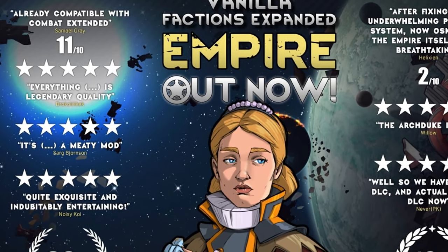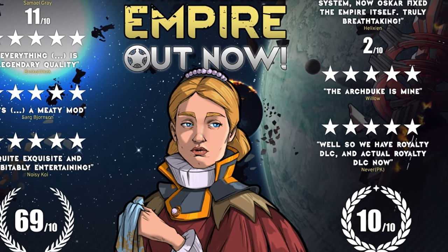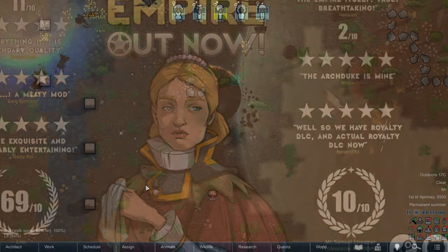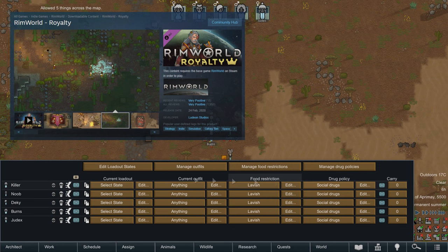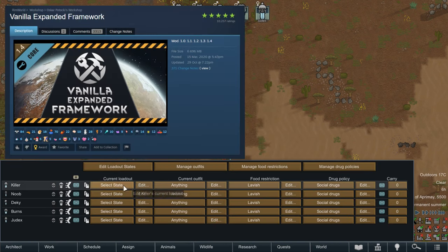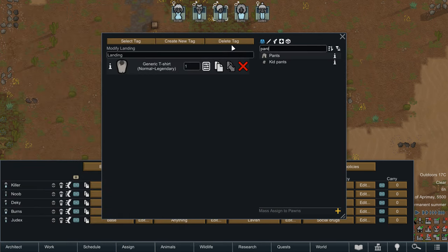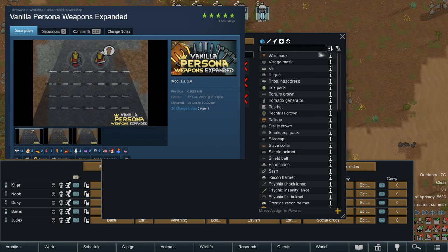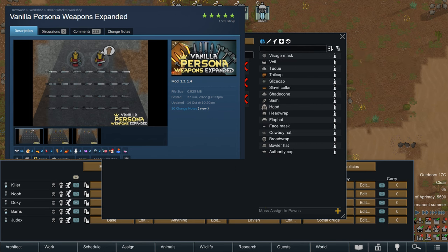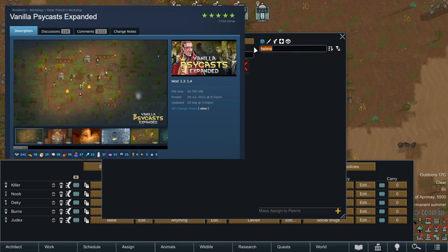Welcome to the RimWorld Mod Rundown. We'll be taking a quick look at what you can expect to see from Vanilla Factions Expanded: Empire. For starters, you'll need to own the Royalty DLC and download the additional Workshop content — Vanilla Expanded Framework and Harmony. Whilst not required, Empire also benefits from using Vanilla Persona Weapons Expanded for more adequate royal weapons, and Psycast Expanded, due to the nature of earning Psylinks from titles.